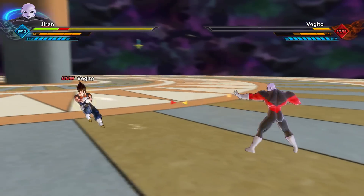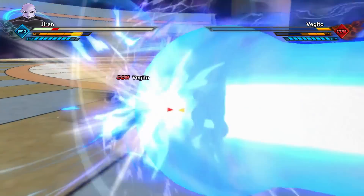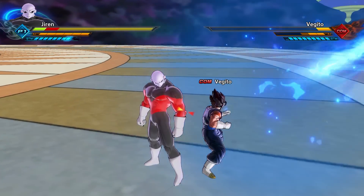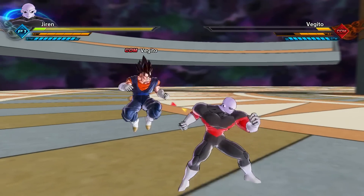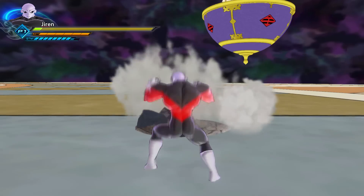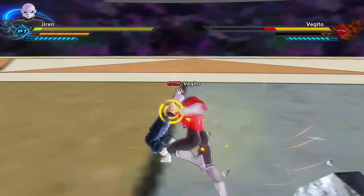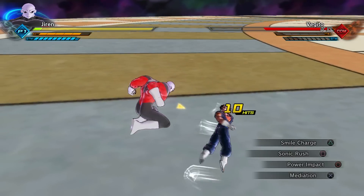So I can basically just break his combo when he hits me. That was dope - he didn't even look at him when he did that. He just didn't even knock him down, just looking at him. I should do that for a thumbnail - that's so cool.